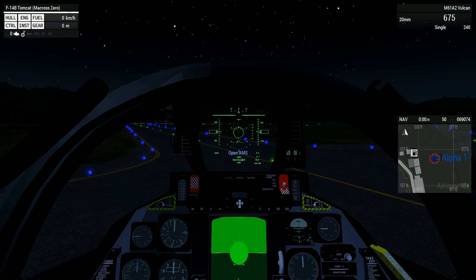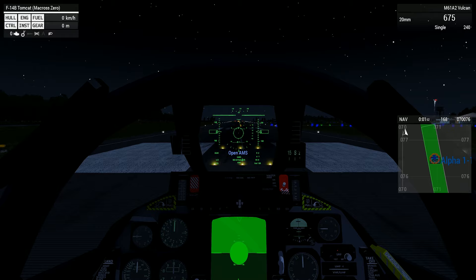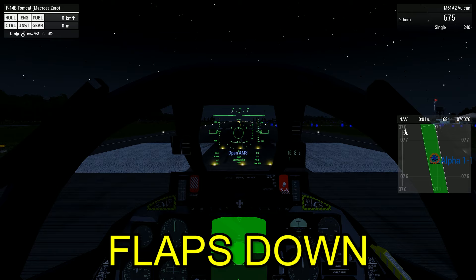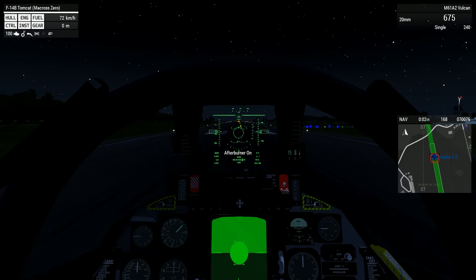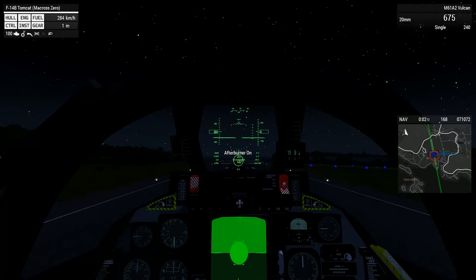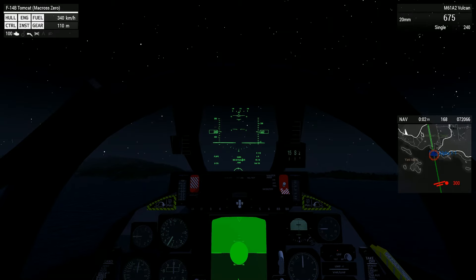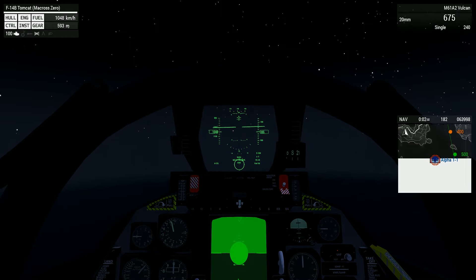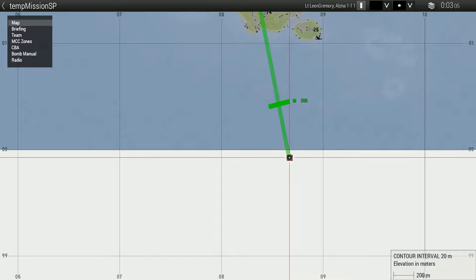So for night takeoff, it's generally the same as your daytime — engine on, same thing. I want to adjust my map to the right side of my screen. Once you are somewhat aligned, you do not have to be straight. As long as you can take off properly and safely, that's fine. Full flaps down. Full power. Once it reaches around 250, you can slowly pull up. Do not yank the plane — just push your mouse slightly upwards. You're up — 50 meters. Gear up. Lights off. Flaps up. And you're off.